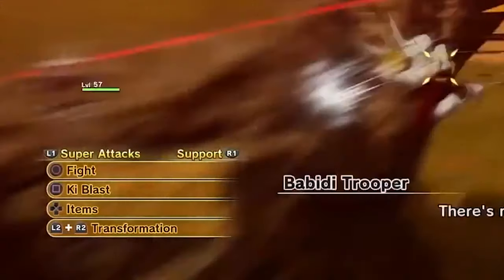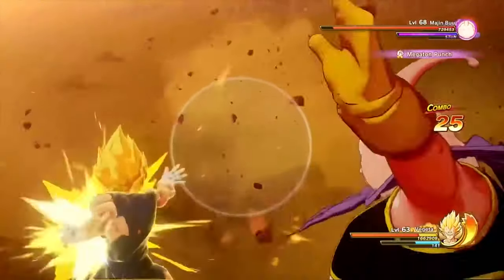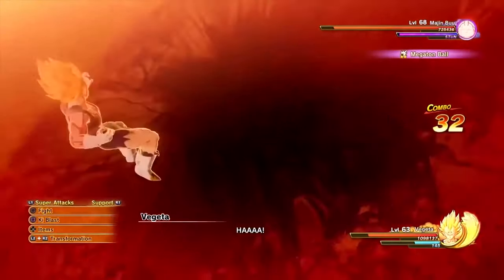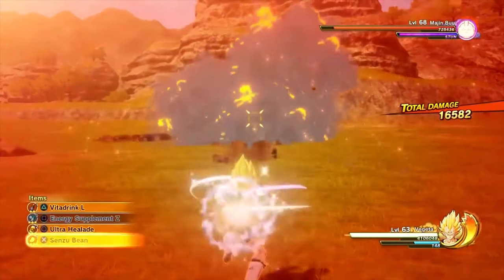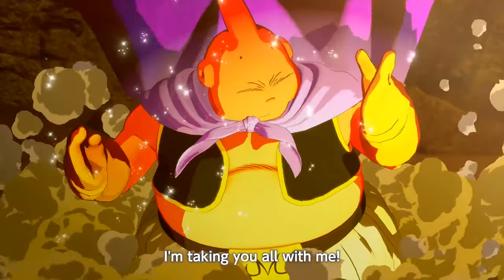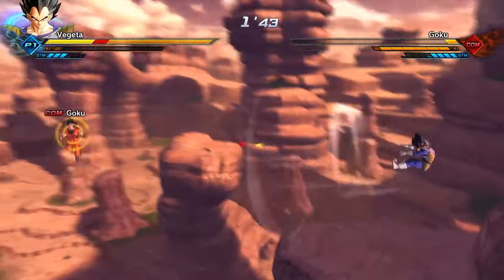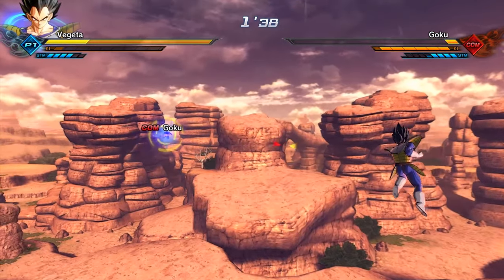They also have his Destructive Energy Blast confirmed — basically the move where he throws a lot of ki blasts at one time. It's in Dragon Ball FighterZ and Xenoverse, so I'm definitely glad to see that in the game. And Final Explosion, our all-time favorite — that move is so dope and iconic. That's everything confirmed in Dragon Ball Z Kakarot.